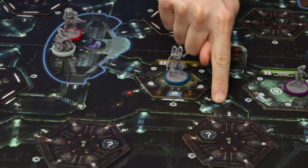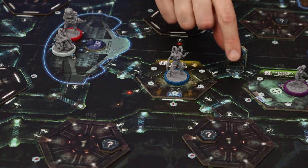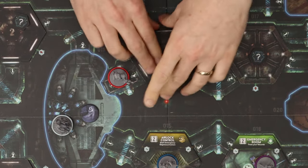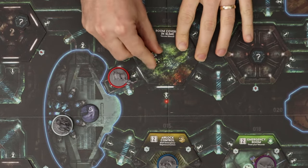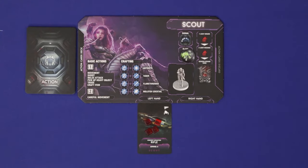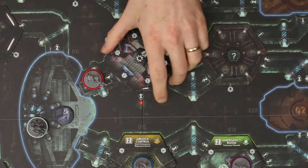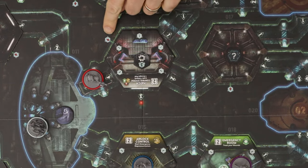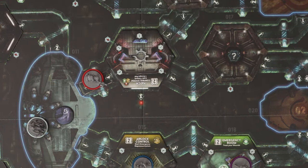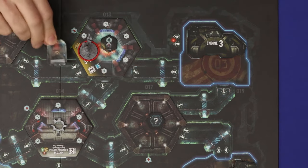You can move down any open corridor to an adjacent room unless blocked by a closed door token. All doors are open at game start. If the room you enter is unexplored, reveal it and resolve the exploration tile. If either shows a slime icon, add a slime marker if not already there. Rotate the room so the matching number on the outer edge points to the item arrow — indicating how many items can be found. Then resolve the other icon: a malfunction token, a fire token, or a door shutting behind you in the corridor you passed through.